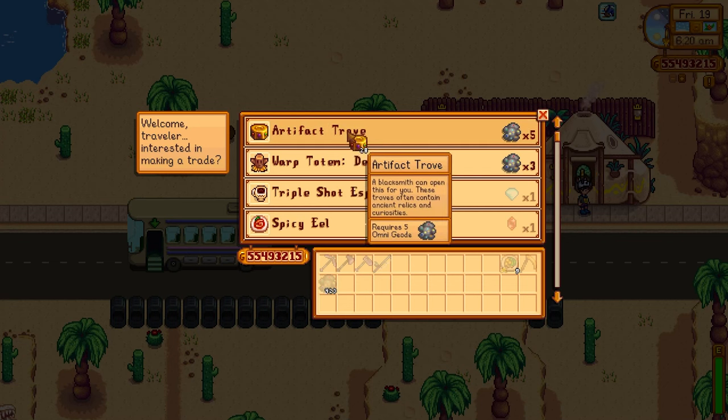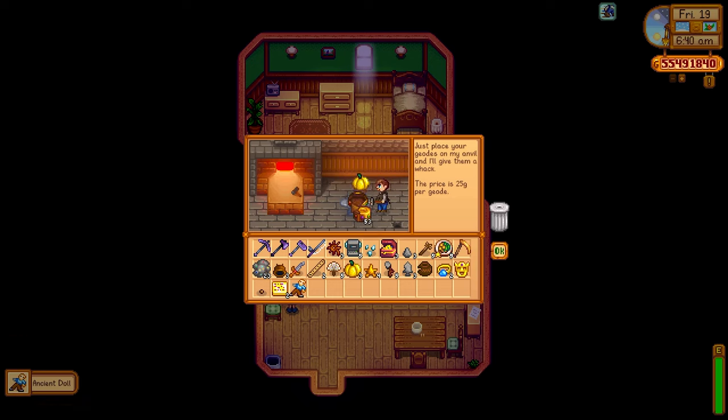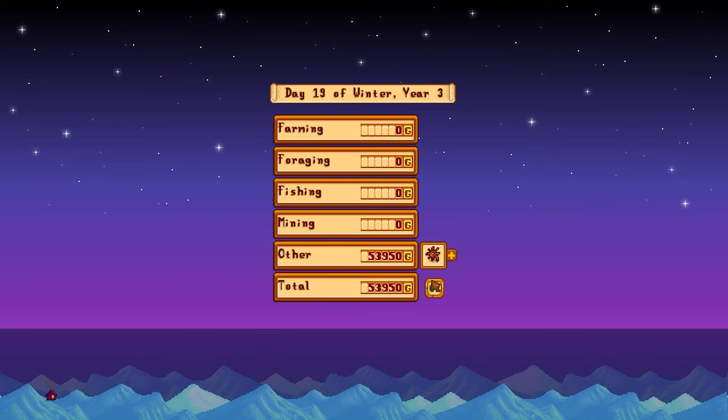Next up we have artifact troves. These items are amazing. If you've got Omnigeodes lying around and you don't need warp totems to the desert or for Clint to break open Omnigeodes for specific items, trade them in for artifact troves and get Clint to break those open. What we're looking for are pearls, golden pumpkins, and pirates' treasures — all these items will get you huge amounts of money. It's only 25 gold to get Clint to break open one, and you're almost guaranteed a profit every time.